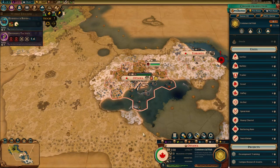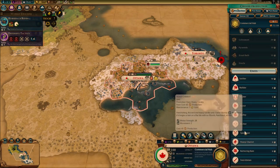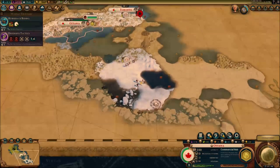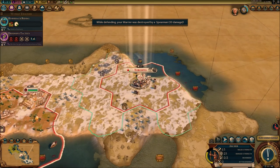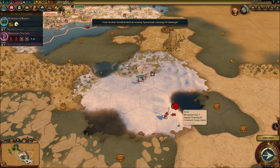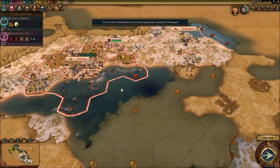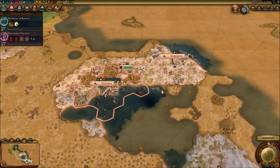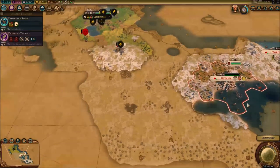We can get military units pretty nicely and quickly, but I'm going to wait on that — I don't want to get military units for no reason. The trade route between Toronto and Ottawa should be safe enough. They killed my unit. All I'm going to do in this series is fight against barbarians — because they're everywhere.